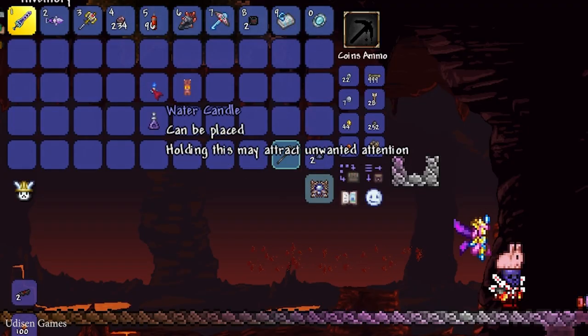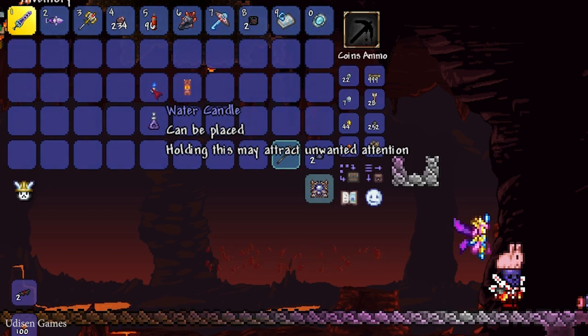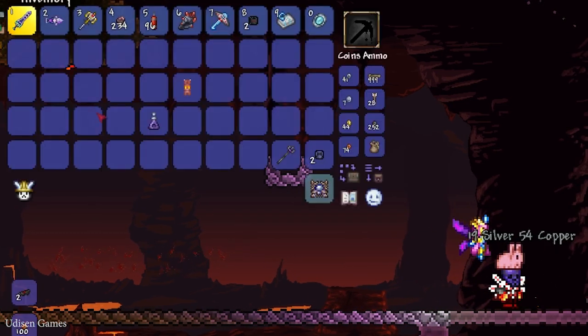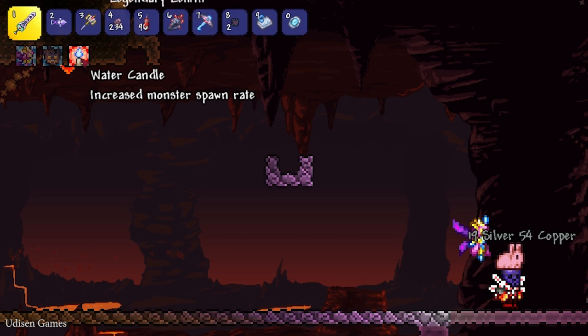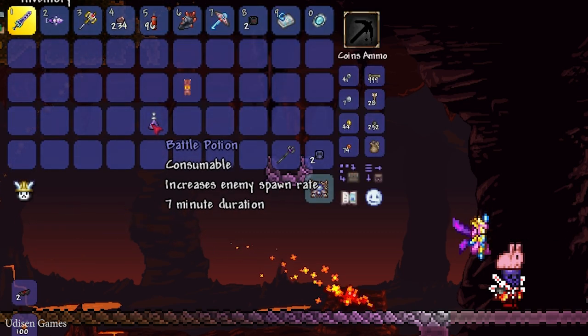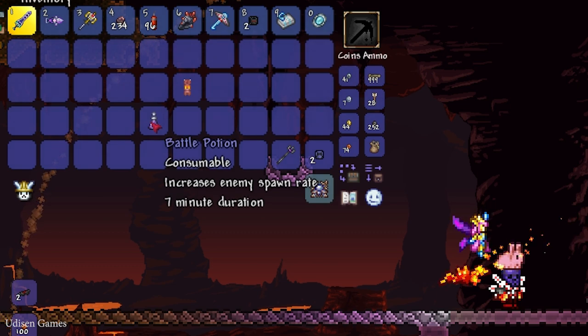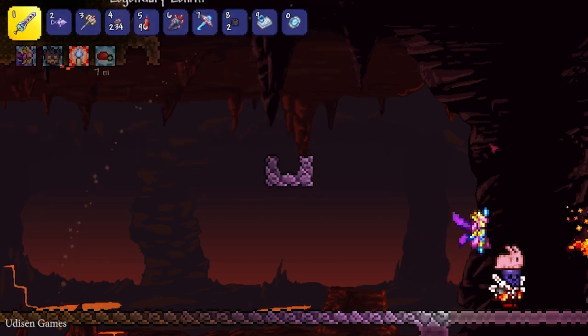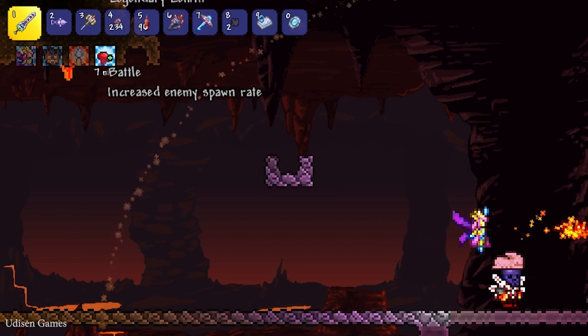If you want to find this enemy faster than usual, I highly recommend — it is not required, but I highly recommend — placing a Water Candle. The Water Candle gives you an extra effect, increasing the monster spawn rate. You can also consume a Battle Potion, which also increases enemy spawn rate for seven minutes. Simply eat the Battle Potion.